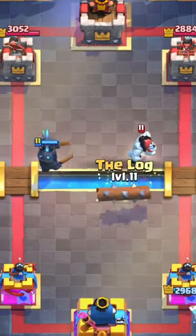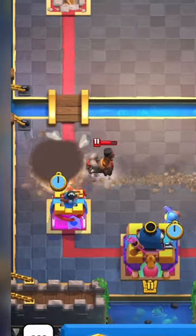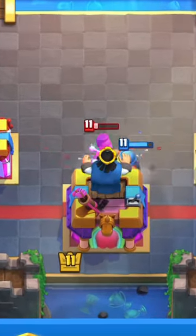If they try to kite your Pekka, lock can be used to push the ice golem out of the way. Use the mighty miner's bomb to push and stop a ram rider while the fisherman gets ready to turn on the king tower.